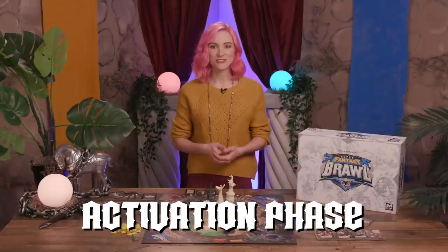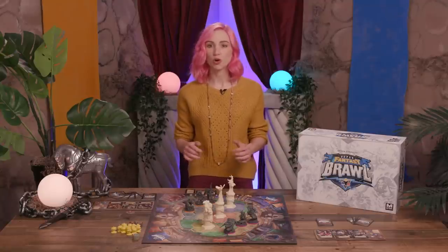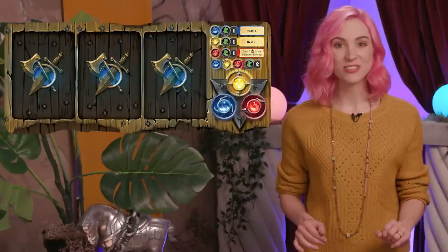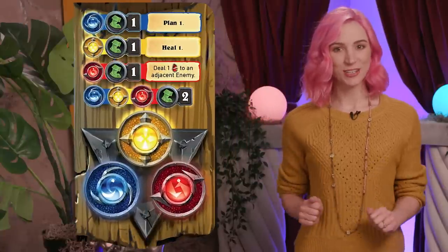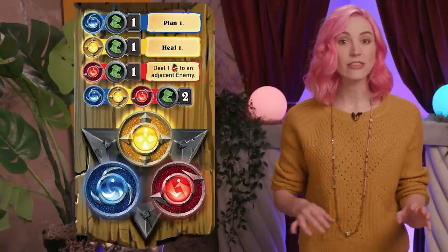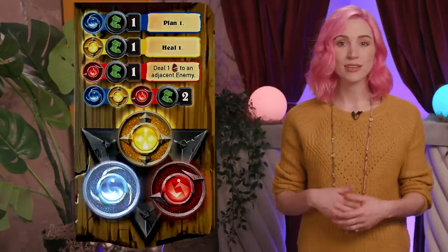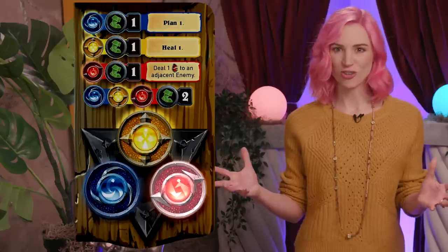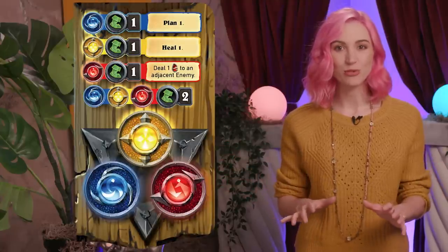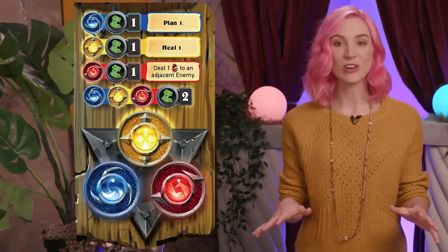Next, in the activation phase, the active player may activate their champions either with the corresponding action cards from their hand or from a standard array of actions as printed on their player dashboard. All of these actions have a cost — either the blue, red, or yellow cores of magic, which represent manipulation, destruction, and creation. Flipping a core to the appropriate color depletes it for the phase, so players must spend their actions wisely.